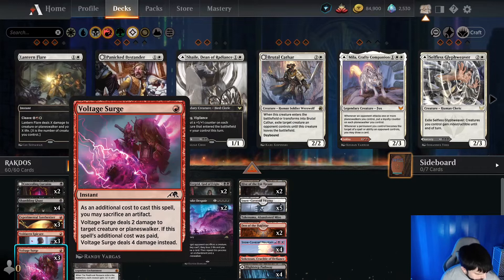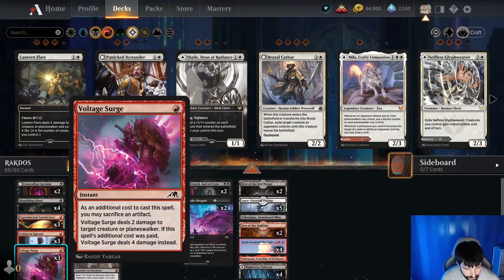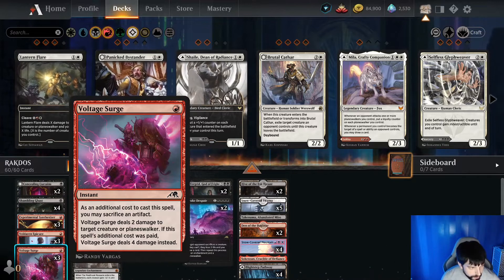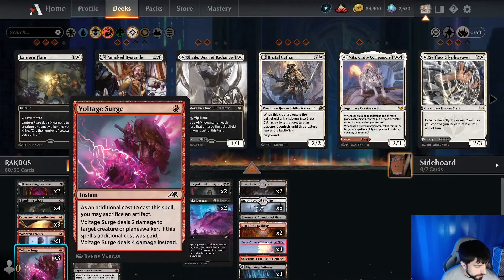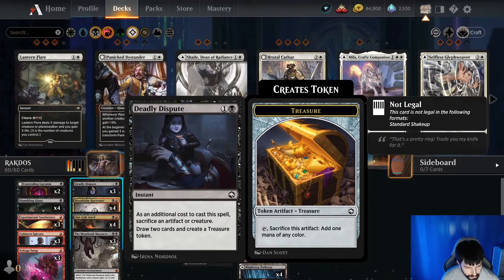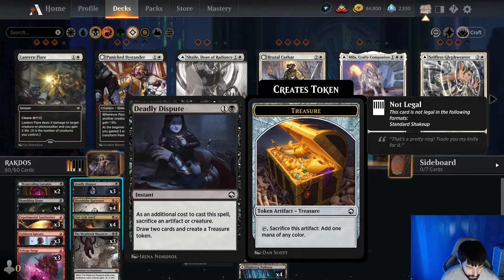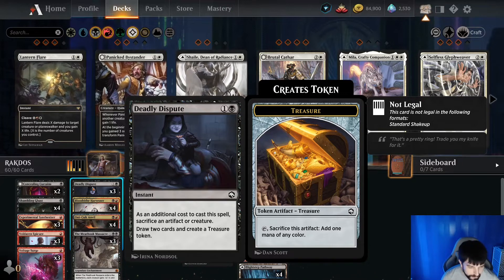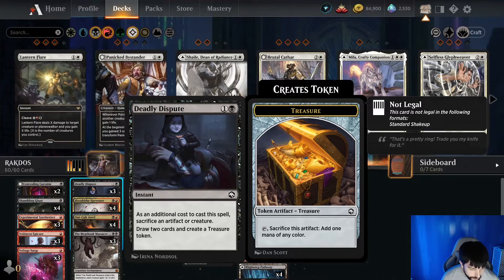Then we have Voltage Surge — another reason to create blood tokens. In addition to casting this spell, we can sacrifice an artifact. If we do, Voltage Surge does 4 damage instead of 2 damage to target creature or planeswalker. Three copies of Deadly Dispute: in addition to casting this spell, sacrifice an artifact or a creature, draw two cards, and create a treasure token. Really good for digging into the deck for removal or a win condition, and a great way to get additional mana.